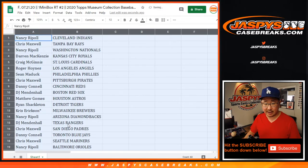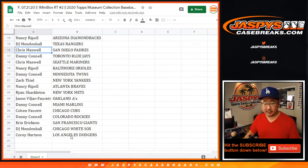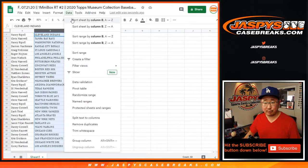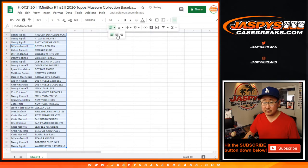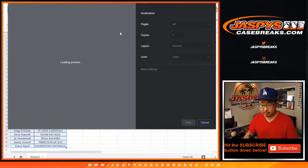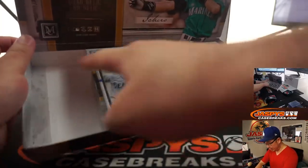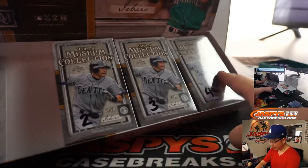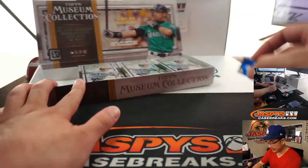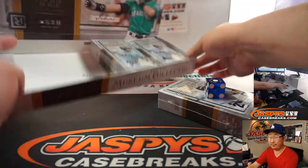I'm not going to read off this entire list right here, but here's the first half of the list right there, and there's the second half. Now let's sort by column B, then we'll select a box and rip. It looks like Sean did one of these mini breaks — he numbered them one, two, three, four. We have two, three, four left. We're going to select a die — one, two, three, four, five, six. It's one. I guess we're going to be going in order. So it's the first one right there, and we'll save these other two for some other time.